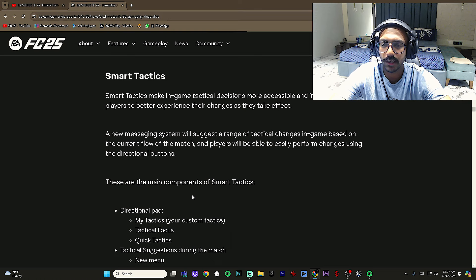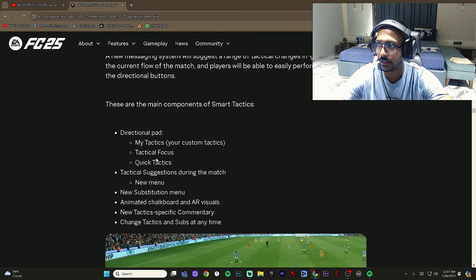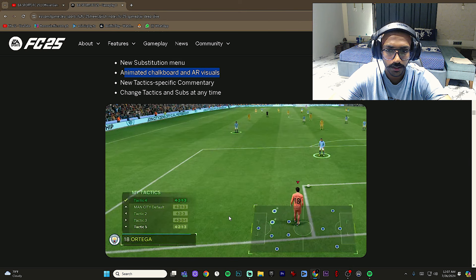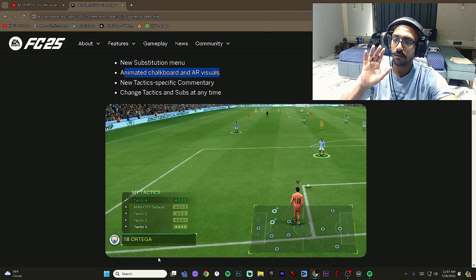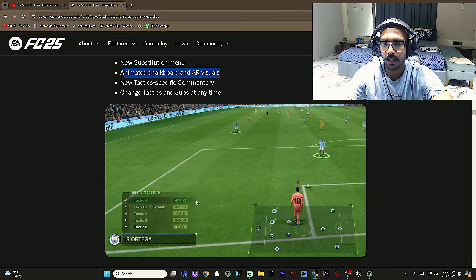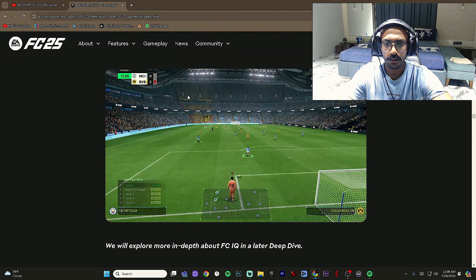With the d-pad and smart tactics, the game advises you to change tactics when needed or risk losing the match. The main components are: directional d-pad, my tactics (custom tactical focus), and quick tactical suggestions during the match. There's also a new substitution menu, animated chalkboard, and AR visuals. My tactics means you can have up to five saved tactics — including the default — and swap them with specific commentary at any time. More FCIQ detail is coming in a later deep dive.